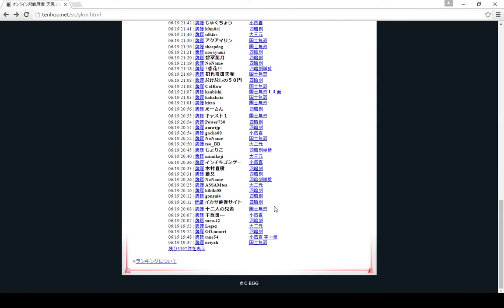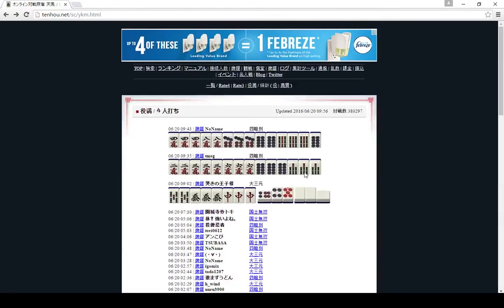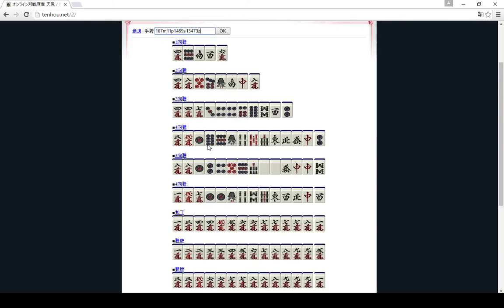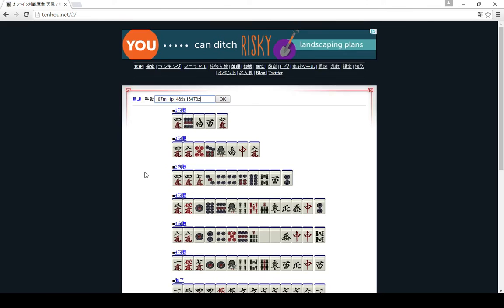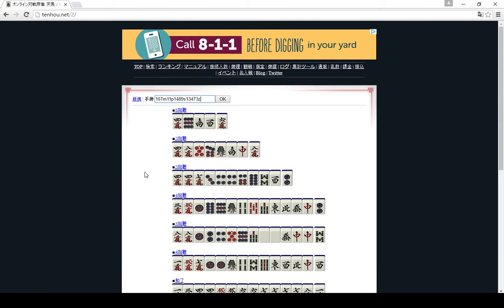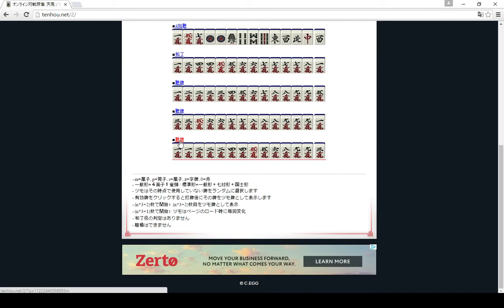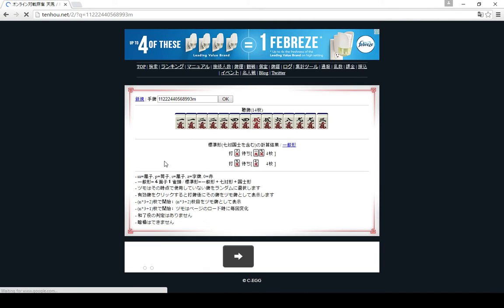You can also do this hand logic thing which tells you how many tiles will improve your hand based on what you discard. For example, these hands are in tenpai and in this hand if I discard the eight then I can win with a one or a nine, and if I discard the nine I can win with a seven.